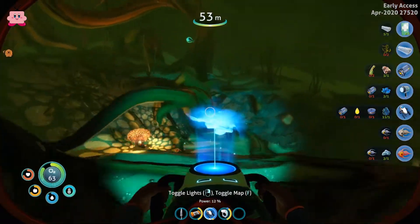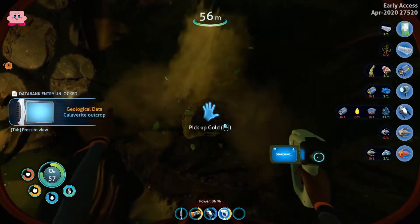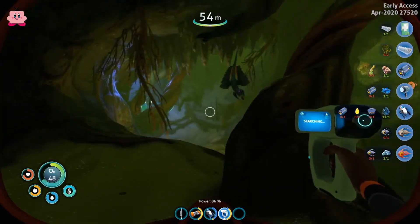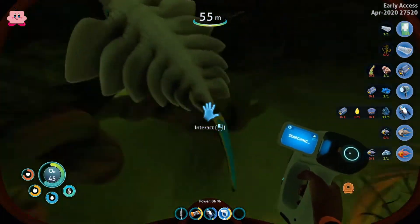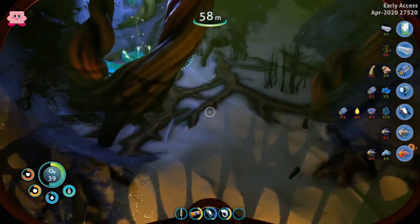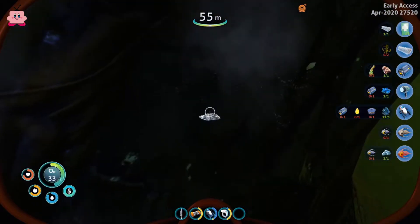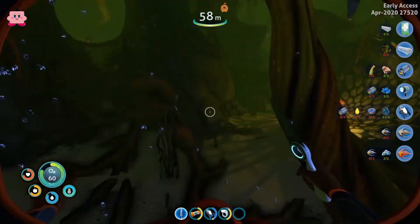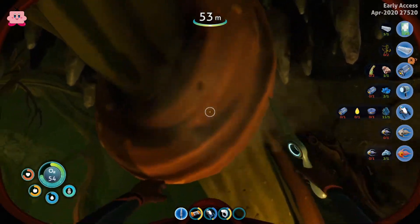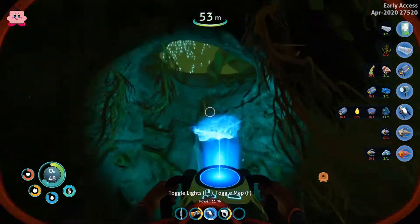Where was it? Calaverite — chance of gold. Oh, we got gold. Would have liked silver more than gold, to be honest. Chance of silver — we got the silver! That's great. So that means we can make the bigger oxygen tank.